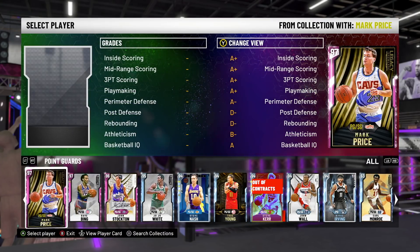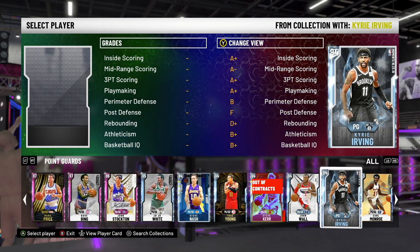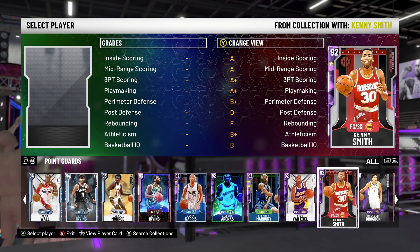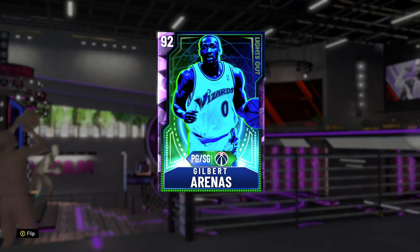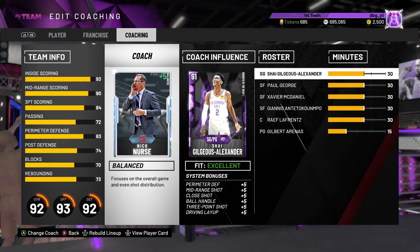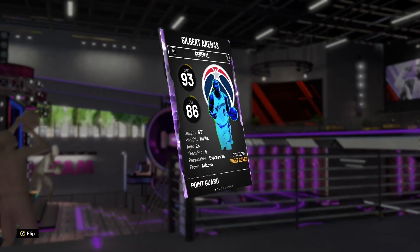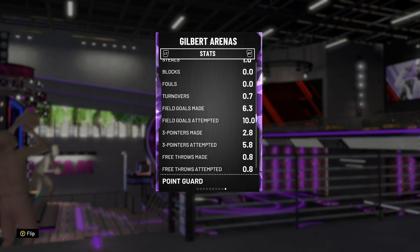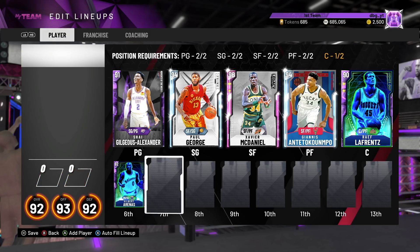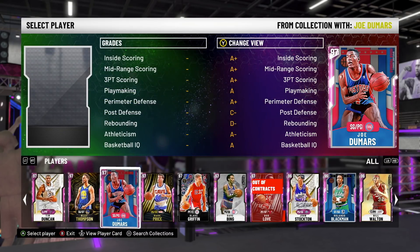Off the bench at the point guard position — they actually made point guards good this year. I'm going to start off with Gilbert Arenas. This is a card that I really like; I know some of you guys hate this card but this is my favorite point guard in the game by a mile. He's killing it — absolutely killing it — around 16.3 points per game, shooting nearly 50% from 3 as well.